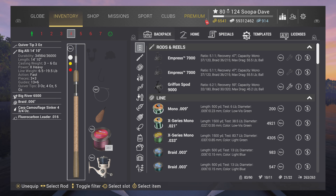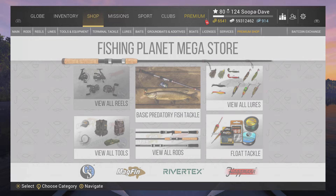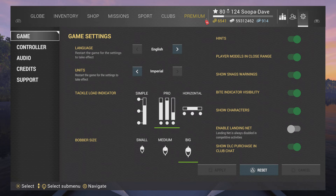It will take you a little bit to get used to navigating all these menus, especially if you're on console. If you're on PC it won't be too bad. The first thing you're going to want to do is go to your settings. There are a few things you probably definitely want to do — language is self-explanatory, but for units you can do either imperial (inches, feet, pounds) or metric. One thing you definitely want to change is your tackle load indicator — put that to Pro. I'll explain that later in the video.